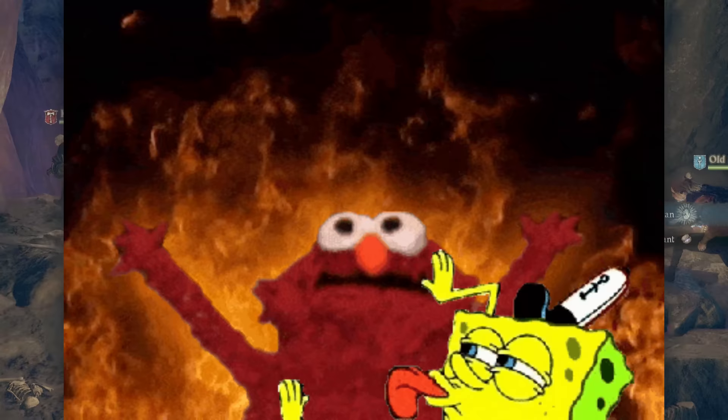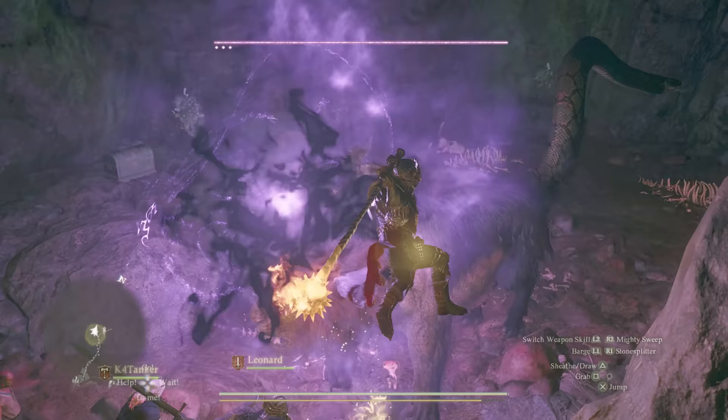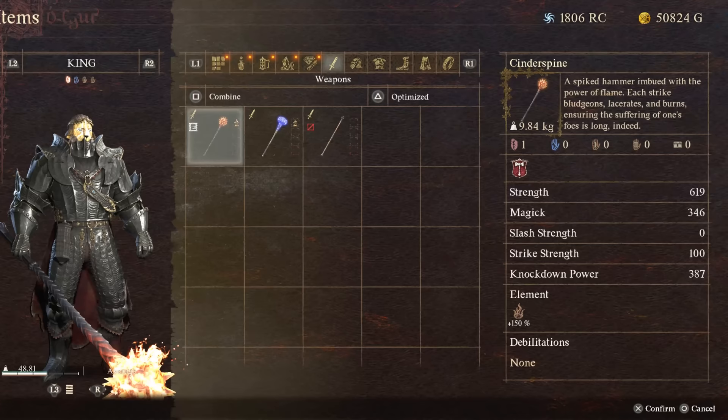Coming straight out the gate hot and heavy — literally, we have 2 fiery weapons. First up, and potentially the most powerful weapon in this entire video, the Cinder Spine Hammer.